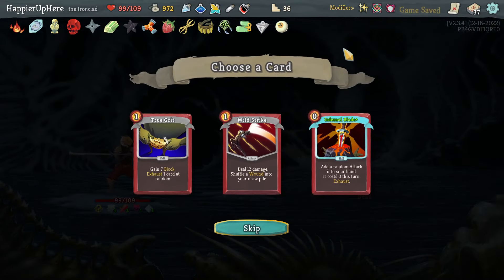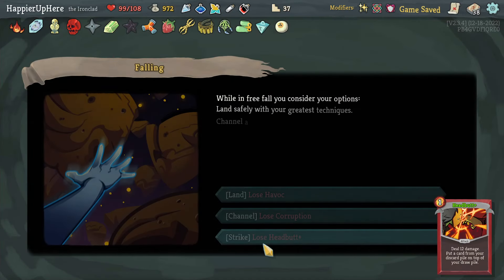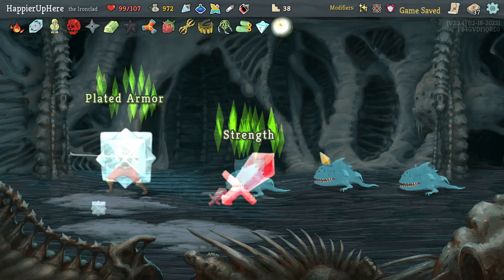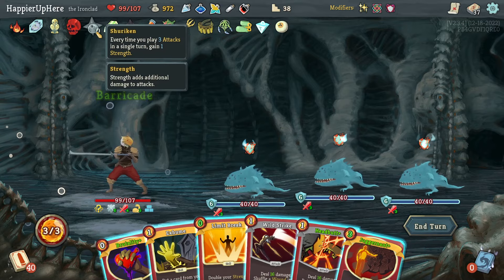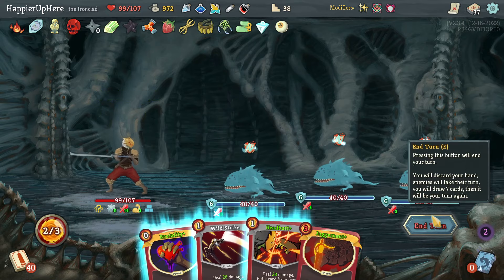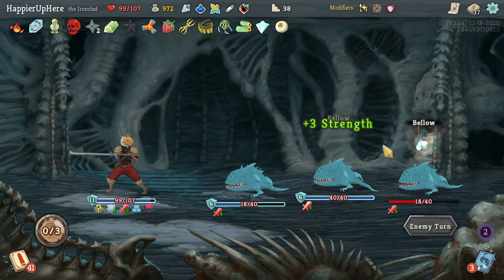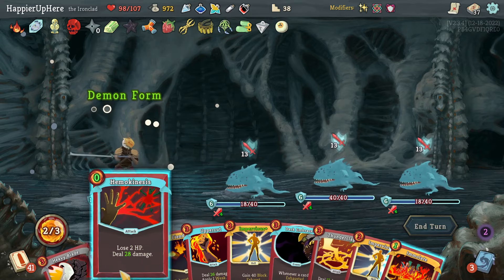109 max HP. Got Wild Strike, Inferno Blade, True Grit — I already have two Wild Strikes, let's take a third. Then I have to lose a Collector bonus card — Corruption is too amazing to lose, so I'll reluctantly lose Havoc. Jaw Worms fight. Let's try Exhume on Limit Break and Headbutt Wild Strike, then Brutality. These scale very quickly so I'll accept a lot of damage. Good turn — Demon Form, Hemokinesis to take even more damage.